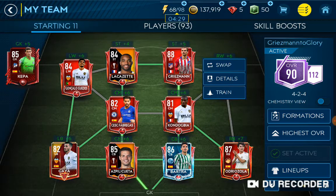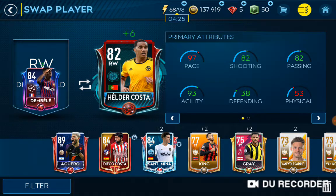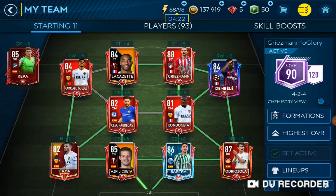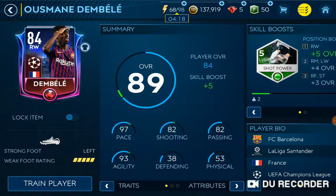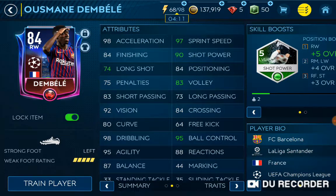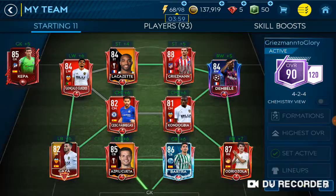The second thing we did is we took away one of our old pals and we got Ousmane Dembele, who has some pretty good stats. 5-star weak foot, 4-star skills unfortunately — but that's on console. He has 84 finishing, 90 short power, 97 sprint speed, and 98 acceleration. Some pretty good technical stats, and he has the roulette, so we finally got another player with a roulette.